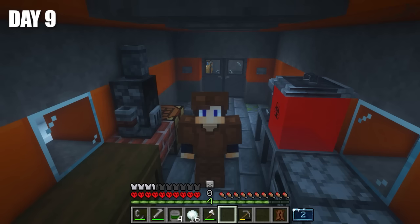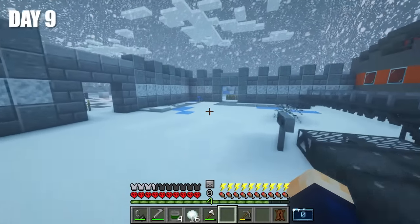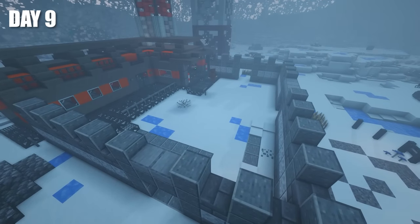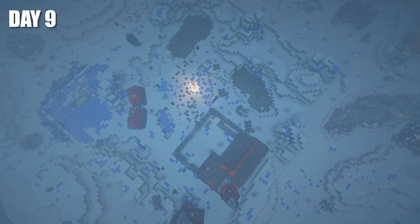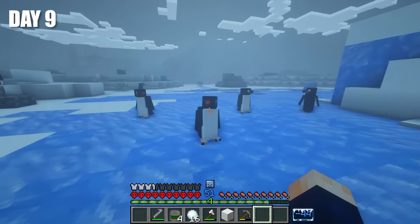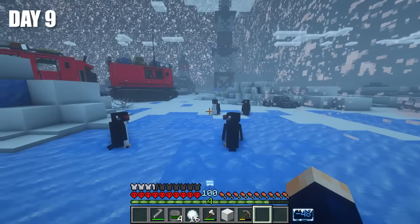On day 9, new wolves appeared, which I successfully dealt with, and now I had enough leather to make a full set of leather armor. We now have leather armor. Now I hope we'll freeze a lot less. The only thing is that I seem to have made clothes, but I didn't complete the task for some reason. Apparently, we need clothes with immunity or something else, and I don't know how to make that yet. There were still two tasks left needed to expand the territory, and one of these was taming a penguin.